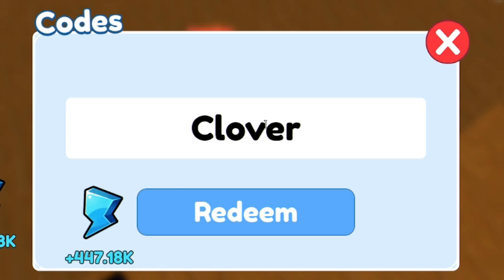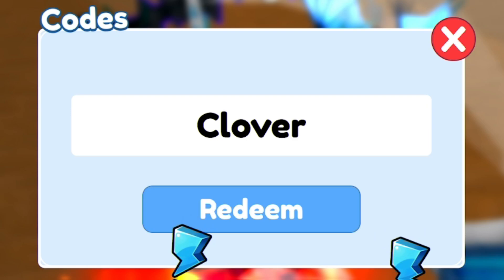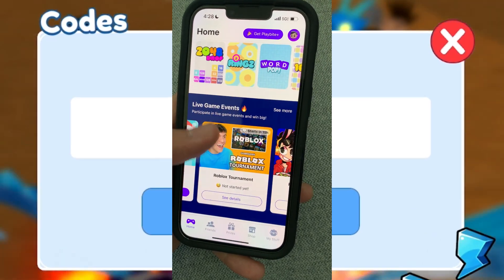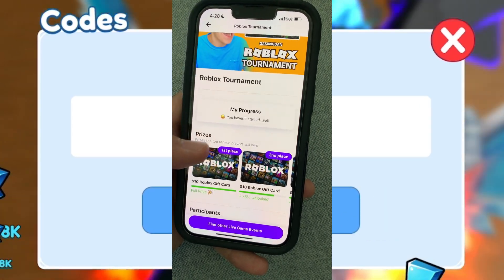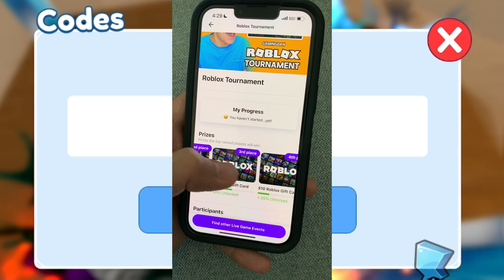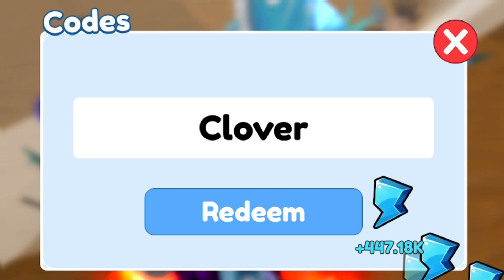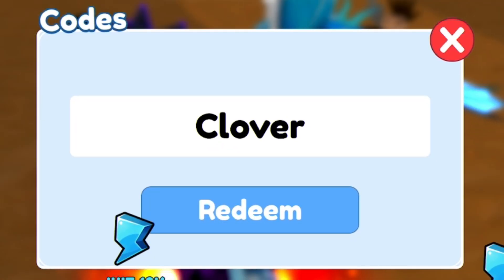Next code is clover — C-L-O-V-E-R — click redeem. Successfully redeemed! That gave us the double wins boost, which is nice. Also make sure you check out the PlayBite app — every Friday to Sunday there's a gaming tournament. First place wins a free $10 Robux gift card, and there are other prizes too, so make sure you enter.